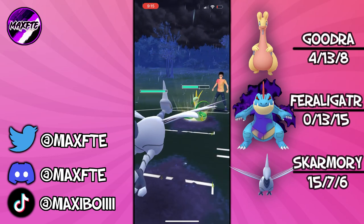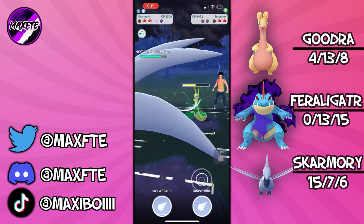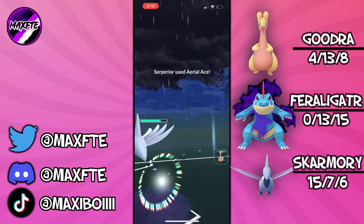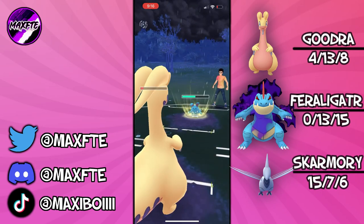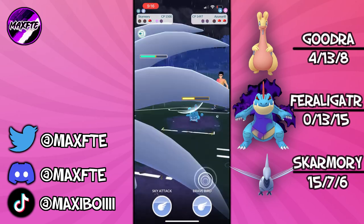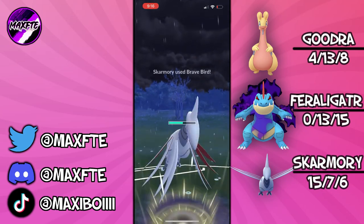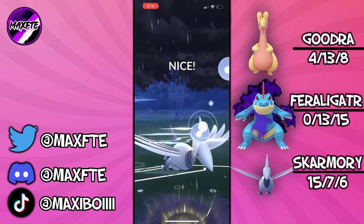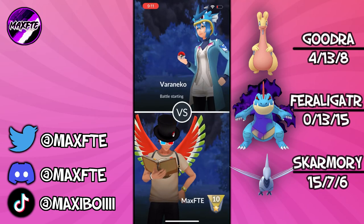Coming in with Skarmory — absolutely walling this thing. There is zero that Serperior can do to Skarmory, so we don't need to worry in the slightest. They go for another move, Aerial Ace, which just tickles us. They swap into their Azumarill and we soak up the energy. Thankfully they go for a Play Rough — that must mean they're running Hydro Cannon rather than Hydro Pump. Going to go for the Sky Attack and just take out the Serperior. Game won nicely.